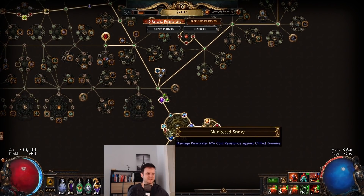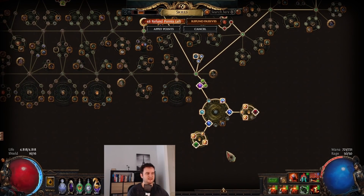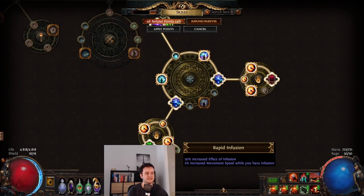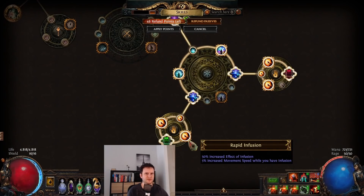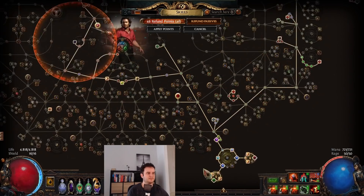That's Sadist, Blanketed Snow, and anything else — the three other ones work: Dorianni's Lesson, Widespread Destruction. The medium ones: Unwavering Focus is a must-have. As the second notable I chose Rapid Infusions, which gives extra movement speed and extra infusion effect — really nice defensively and offensively. But you can also go for something like Endurance Charge while Channeling, or if you're Staves, channeling damage and block. I thought getting Rapid Infusions times six is a lot of movement speed.